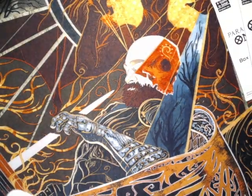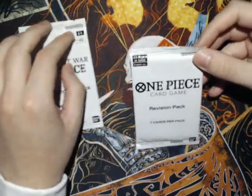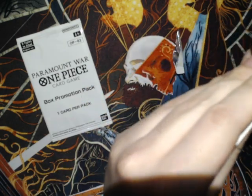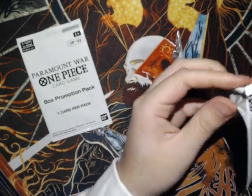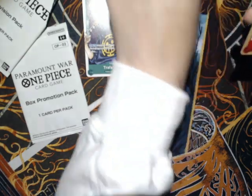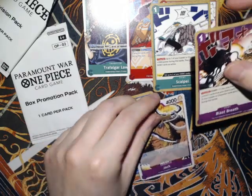Let me go ahead and take care of these packs — set those off to the side. Now let's open this revision pack. I think it has some cards that basically got eroded — they just have different text. So you get some bonus cards there. As for what's in here: Jinbei, Jet Pistol, Scalpel, Sables, Jack, Last Breath.